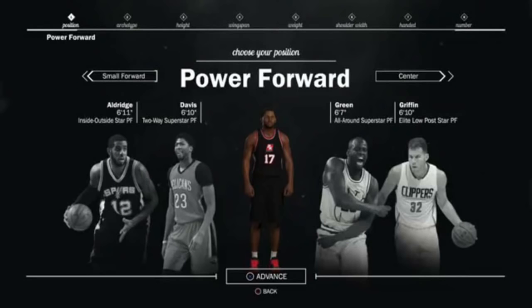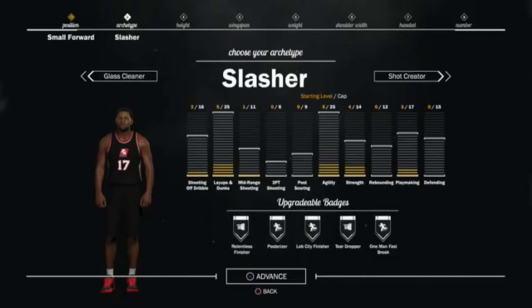As a creation-type guy, I definitely noticed the screen where they were going through creating the player. I really hope this is something that's in the regular create-a-player mode too. From the first screenshot you can see where he's choosing his position, and it looks like you can now choose your player archetypes — you can choose a slasher, for example. Draymond Green was an all-around superstar power forward, Blake Griffin was an elite low post star, Anthony Davis was a two-way superstar, and LaMarcus Aldridge was an inside-outside star. So they still have those player archetypes, and hopefully in the regular create-a-player you'll be able to choose an archetype as the base, which would speed up the process.